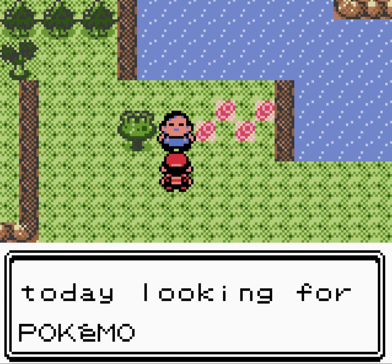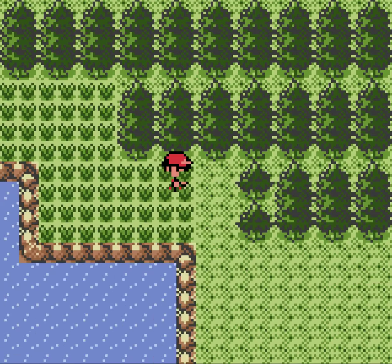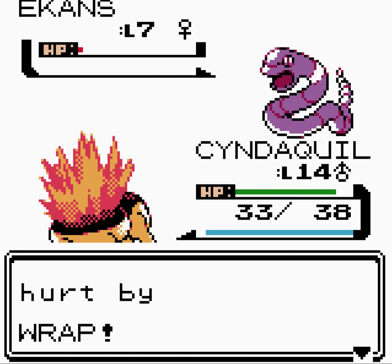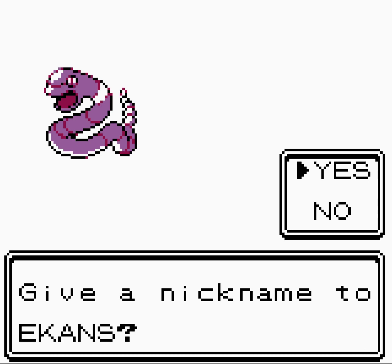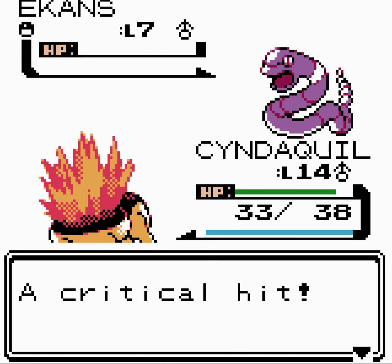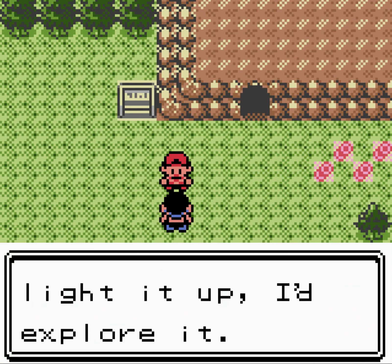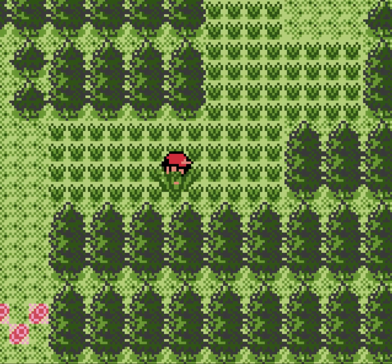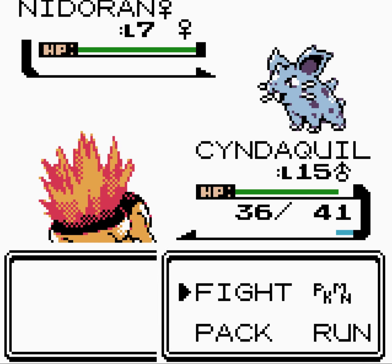We learn that we're locked out from facing Falkner until we do Sprout Tower first. An NPC mentions the level cap: 'I don't have the badge from Falkner so my Pokémon stopped growing at level 20.' There's the hint towards what's going on. Also: 'A guy named Bill made the Pokémon PC storage system.' And there's a trade offer — someone wants to trade a Larvitar for my Paras. Never used Larvitar! That's a pretty devastating Pokémon in Tyranitar.